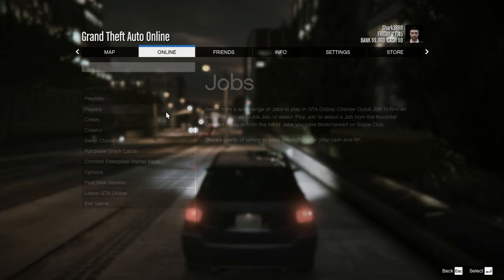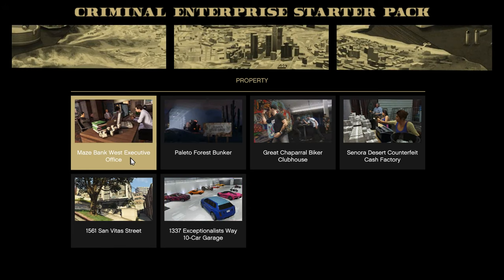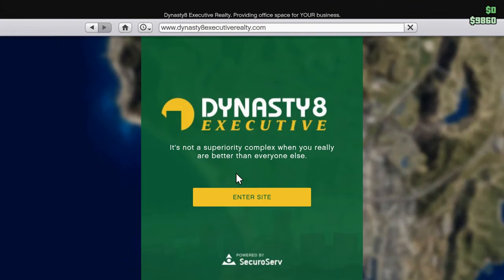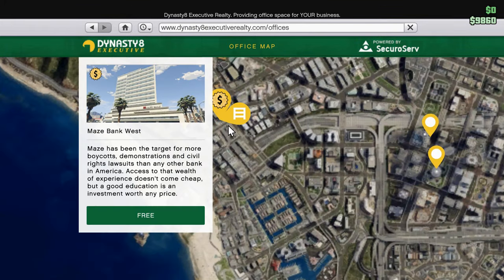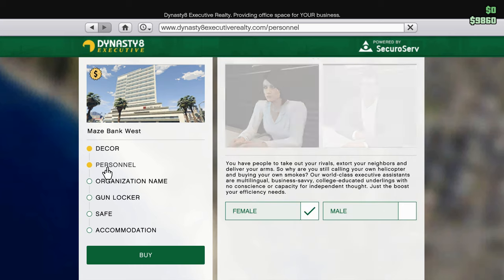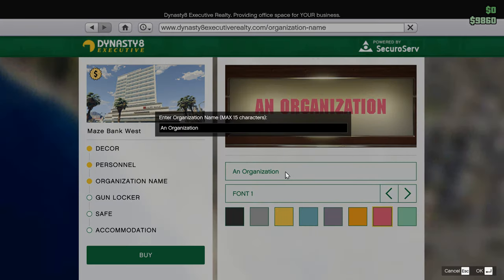First let's go to the starter pack. We'll go to Maze Bank Executive Office. As you can see, these are all available with zero money using the starter pack, so you don't have to have any money. But they are the worst and least expensive buildings — the least expensive everything. So let's make an organization really fast.